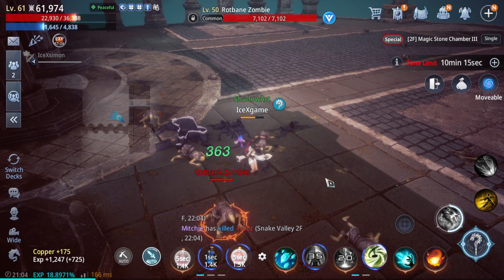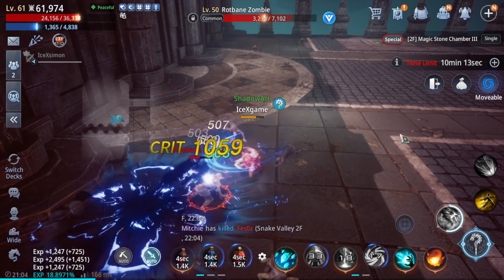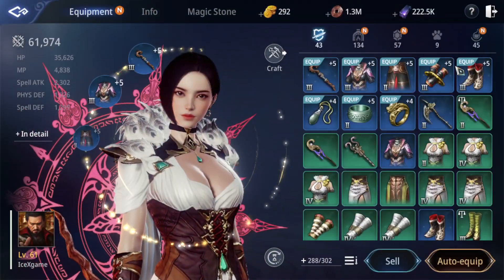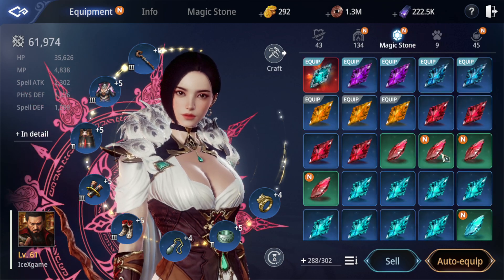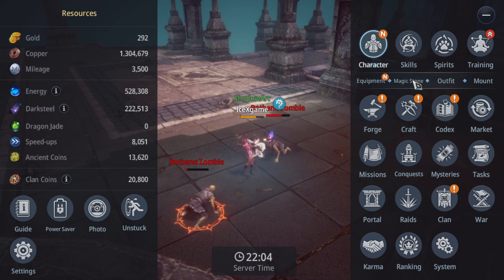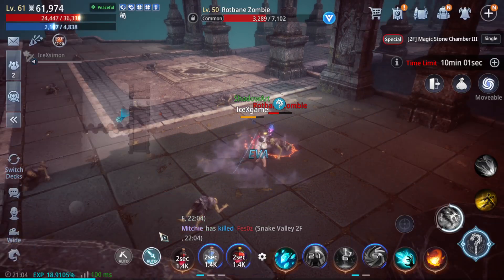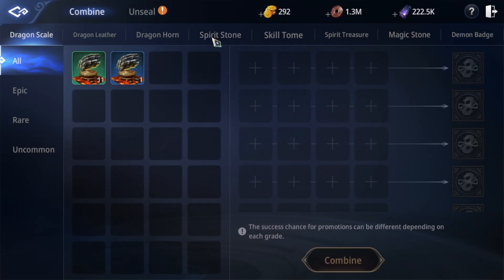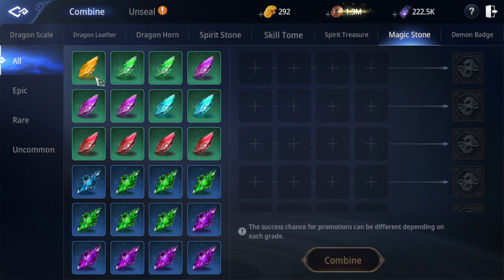You can also get some rare items from farming monsters like that. You will get a lot of normal stones. You can combine from here — my method is very simple, just keep combining. Go to the magic stone menu and keep combining.